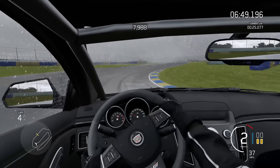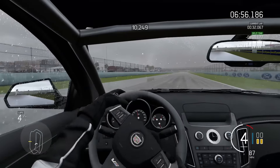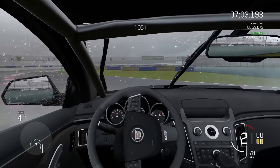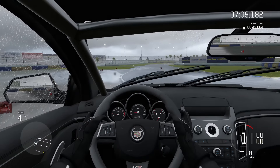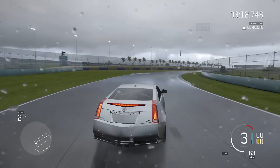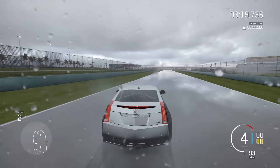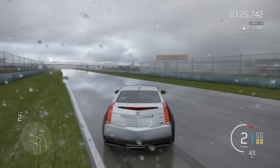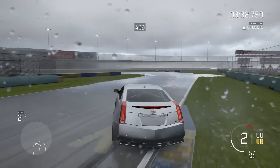2009 Pagani Zonda Cinque Roadster, 2012 Pagani Huayra, 2015 Polaris RZR XP1000 EPS, 1973 Firebird Trans Am SD455, 1969 Pontiac GTO Judge, 1973 Renault Alpine A110 1600S, 2014 Rolls Royce Wraith, 2004 Saleen S7, 1965 Shelby Cobra Daytona Coupe, 2013 Shelby F-150 Raptor, 2013 SRT Viper GTS, 1998 Subaru Impreza 22B STI, 2005 Subaru Impreza WRX STI, 2013 Subaru BRZ, 2014 Tesla Model S P85D, 1985 Toyota Sprinter Trueno GT Apex, 1998 Supra RZ, 2012 Vauxhall Astra VXR, 1997 Volvo 850R, and 2003 Nissan Fairlady Z.